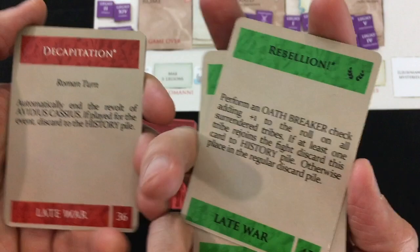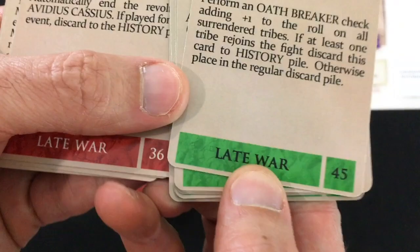You've got two card decks in the game: a green deck for the tribes and a red deck for the Romans. Go through each and take out all cards that say 'late war' — they won't come in until halfway through the game. Then shuffle each deck separately, and you're ready to play.